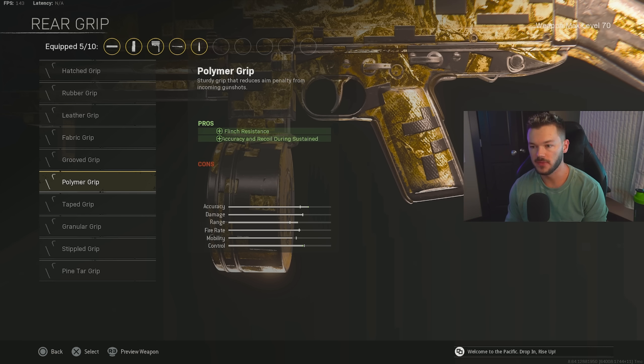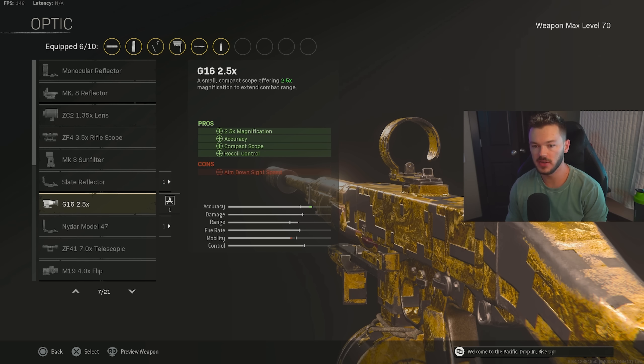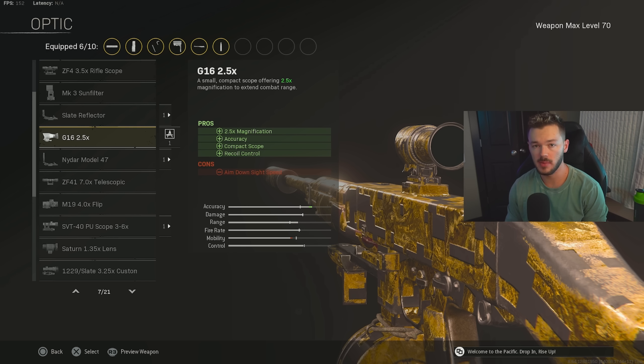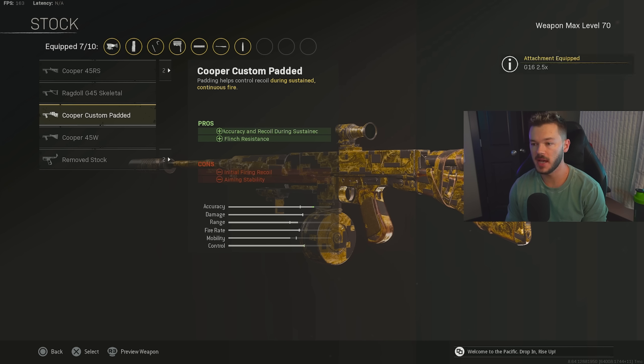For the rear grip, we're going with the Polymer Grip for flinch resistance, accuracy, and recoil control during sustained fire. For the optic, you have a couple of options — the G16 2.5x works great, or you can go with the SVT Scope for 3-6x magnification, though that can affect recoil control slightly. For the stock, we're going with the Cooper Custom Padded for accuracy, recoil control during sustained fire, and flinch resistance.